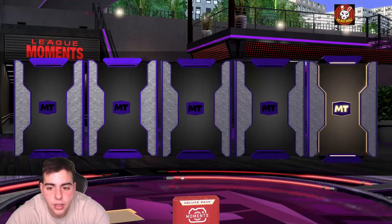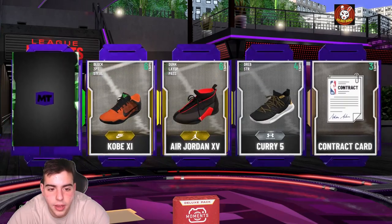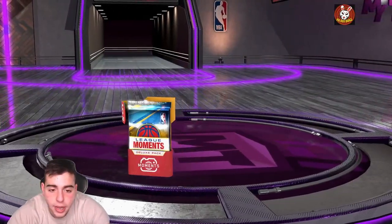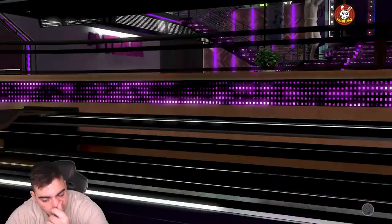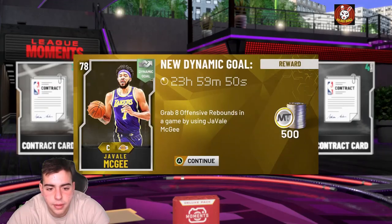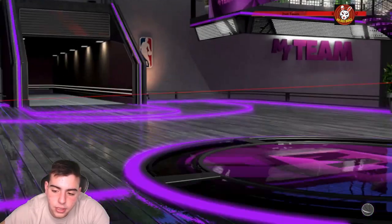Let's pop a quick pack for you guys. Content is looking pretty solid. I really want to pull at least one Moments card — ideally a Pink Diamond Tatum, that would be so nice. But honestly it doesn't look like these Moments cards are actually in packs yet — I would have pulled one by now. Anyway, hope you guys enjoyed! Drop the like, drop the sub, and stay tuned for some gameplay after this. Peace!